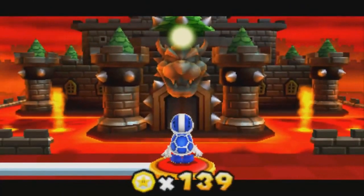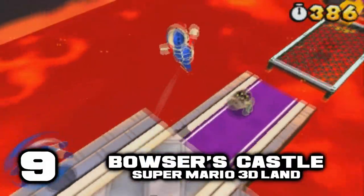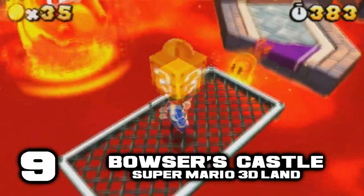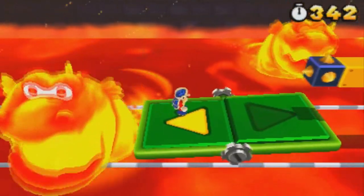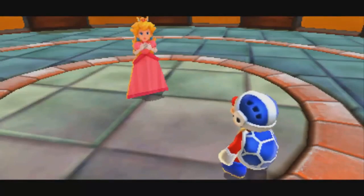The final castle in Super Mario 3D Land is pretty standard, featuring Magikoopas, dry bones, lava, moving platforms, poles that you gotta climb, and it ends up with a fight against Bowser. Well, that was pretty easy, we already did it!